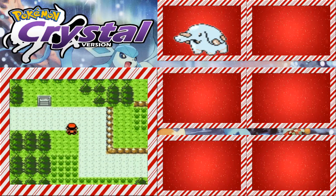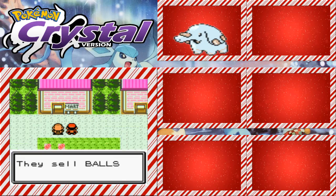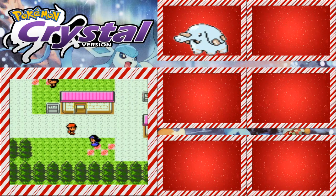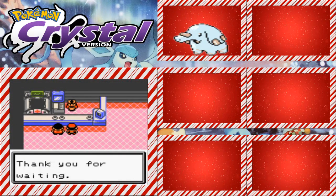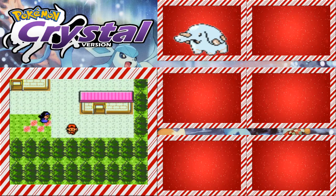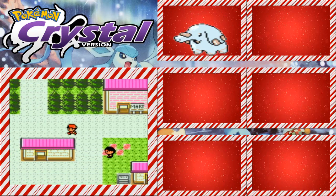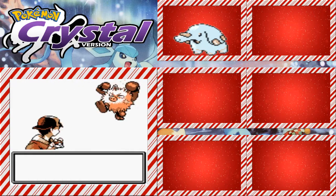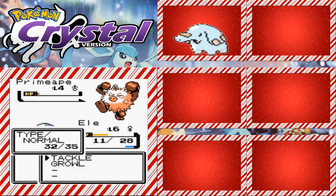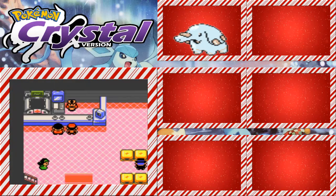So we're going to be stuck with Tackle, Growl, and almost Defense Curl. Let's see what we can encounter on Route 4, because this is the only one of the Gen 2 games that actually has route numbers. This should give us a ton of experience. No block in this target. There are so many fighting types in this area.